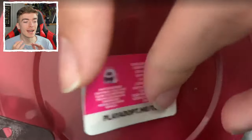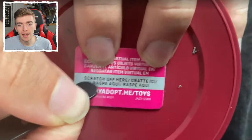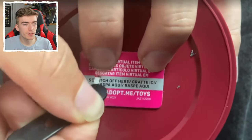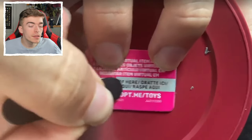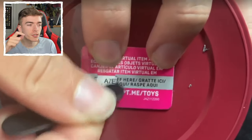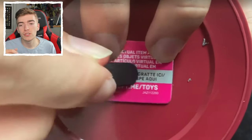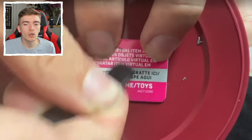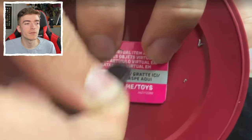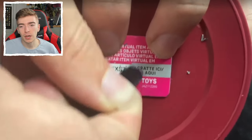It does say on the back, and it says it in a bunch of different languages, which is great. You've got to scratch it up and down rather than going sideways — if you go sideways it just doesn't scratch. I think you're going to use a coin to do this, but I just use part of the toy itself, like the little plastic thing. So scratch it up and down a bunch of times.